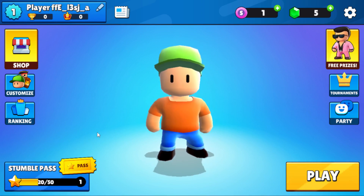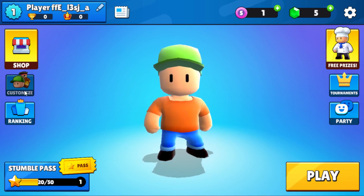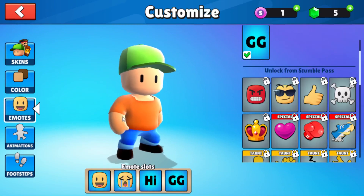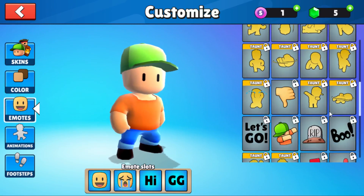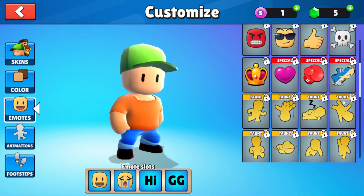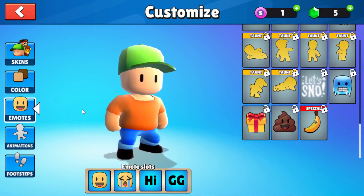All you need to do is go and buy this emote from the shop. First, go and click on Customize, and there is this emote right here. Let me just scroll down — as you can see there are some emotes right here. Let's just keep scrolling down.